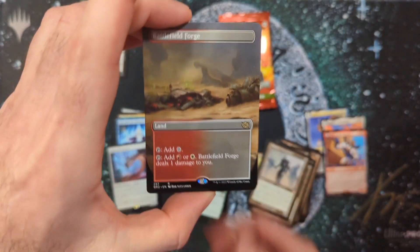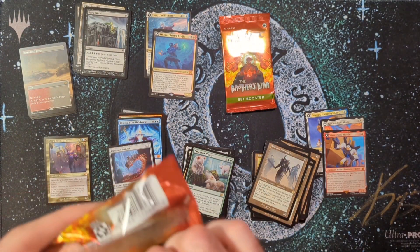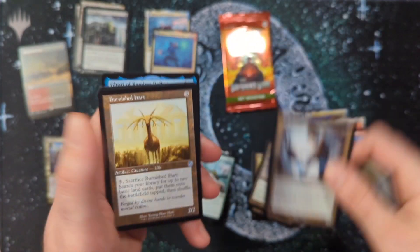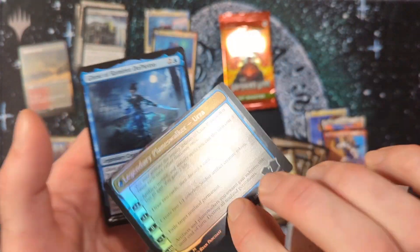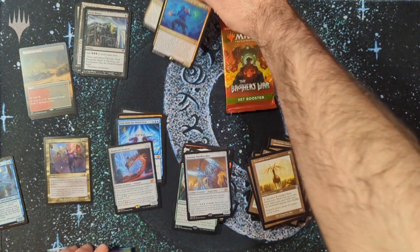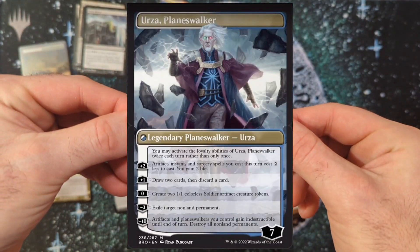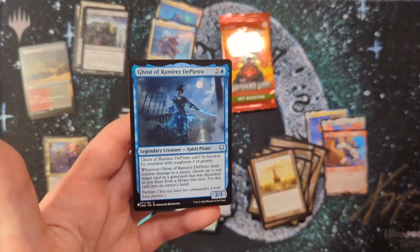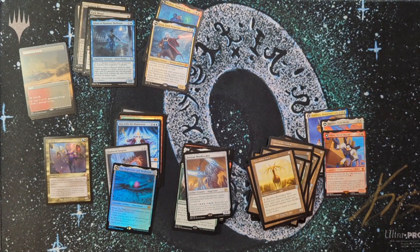Does anyone run pain lands outside of standard where you kind of have to if you're looking for faster mana? Some people run them in Commander, but the biggest thing is they don't come into play tapped. Two packs left. Self-Assembler, Burnished Hart. Then the Mightstone and the Weakstone — oh yeah, look at that, we can do the meld! Kills me that one's a foil and one's not, but there we go. Finally got both halves — we'll look at that more after. And a Spirit Pirate from Commander Legends via the list. Last pack.